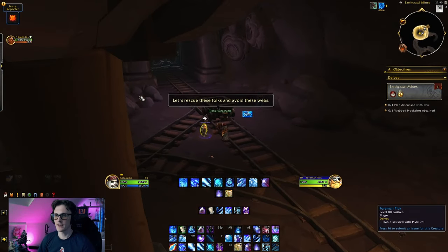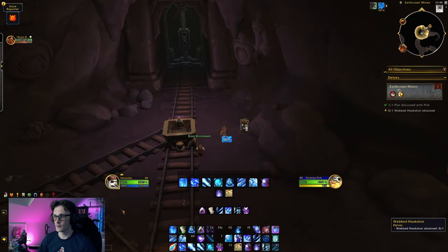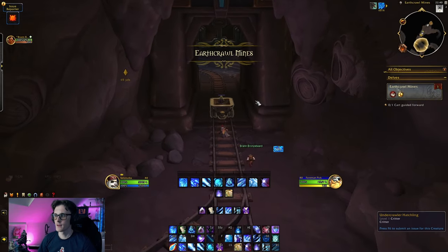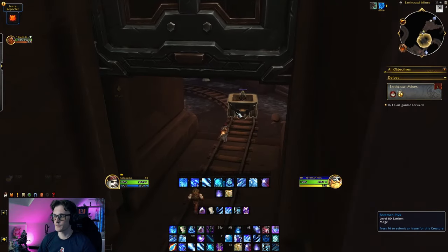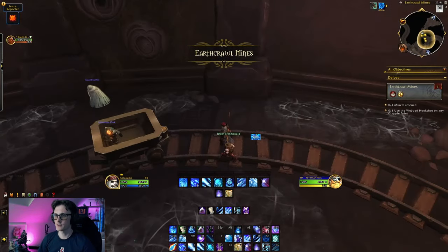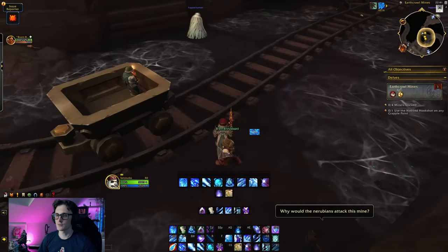Typical mines setup. We have a cool little card — Foreman Pivik is inside the cart — and we need to rescue four miners. Don't step on the webs, sounds about right. We've also obtained a hookshot.